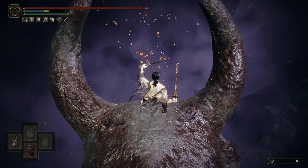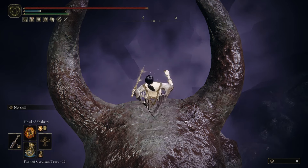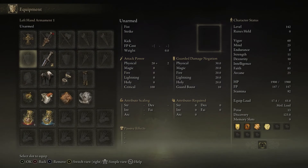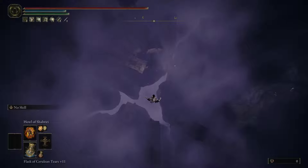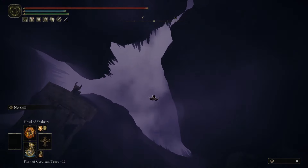My second playthrough, I destroyed bosses easily. Obviously I know the boss movesets better than my first playthrough, but even still, the damage I was doing was absurd, and that was without Redfeather or Ritual Sword Talisman. Knight's Lightning Spear is probably the best general-use incantation in Elden Ring, because there are incantations that do more damage, but they just aren't practical. The only other incantation that competes with it is Multi-Layered Ring of Light.